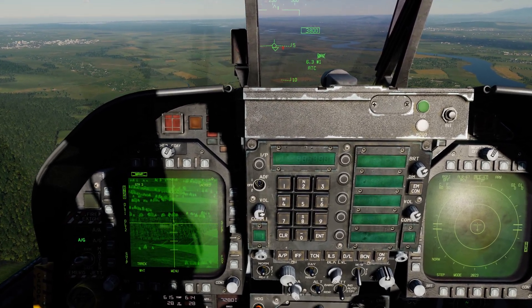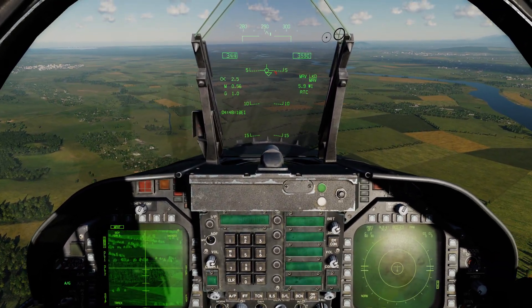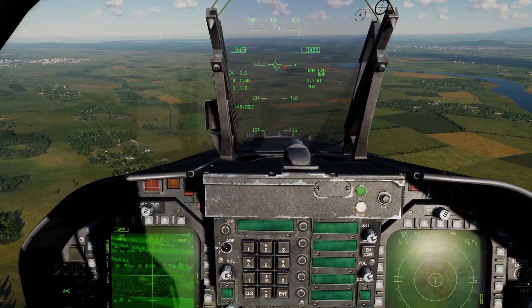So: press TDC, slew, release, lock. On the HUD we now have the Maverick lock indication and rifle.